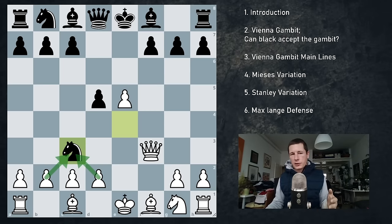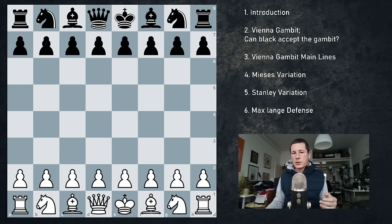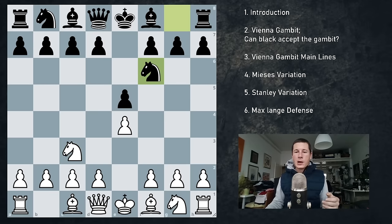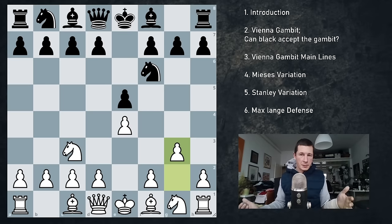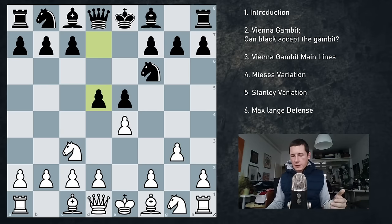Now the other variations — the alternatives. So if we go e4, e5, knight c3, knight f6, we don't have to play f4. We can play g3 — this is the Mises variation. I think this is the positional way to play. Black has many many options: bishop c5, knight c6, even bishop e7, bishop b4, c6 trying to play d5. But the main idea is d5 straight away, punishing white for not doing anything very concrete.